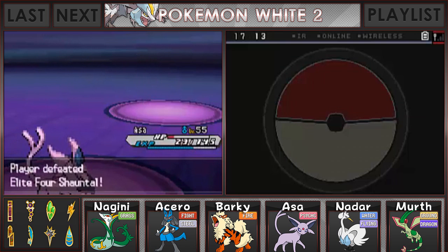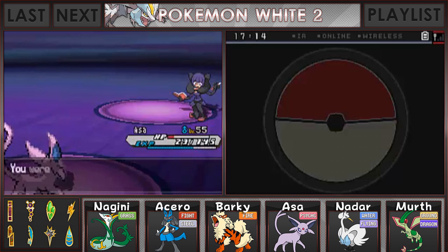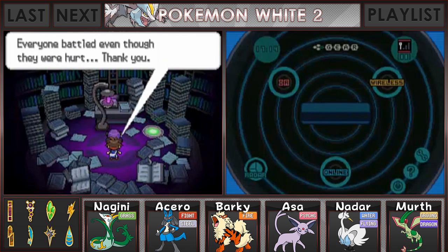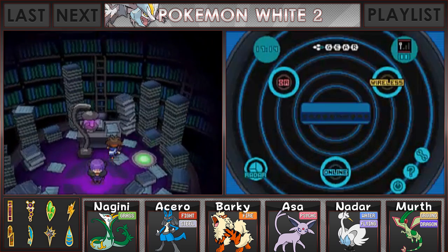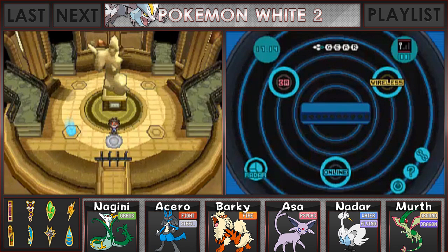Acero grew to level 56! We defeated Elite Four Chantal! She said: 'Do you ever feel at a loss for words when something greatly moves you? To tell the truth, I'm a writer, but right now I'm having trouble putting my feelings into words — you were just that impressive!' We got 6,960 for winning. Fortitude is needed if you're going to battle, because both you and your opponent get hurt. If you don't understand the pain, you'll focus on the result and forget about the bonds with your Pokemon. So with that, we have taken down Elite Four Chantal! Next up, we will be moving on to the second Elite Four member! One Elite Four member down, three more to go! Thank you guys so much for watching, and I'll see you in the next episode! Goodbye!